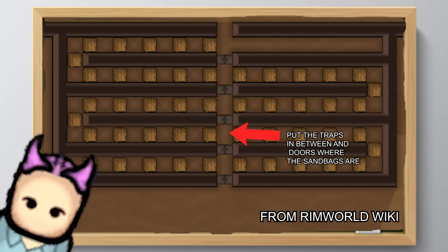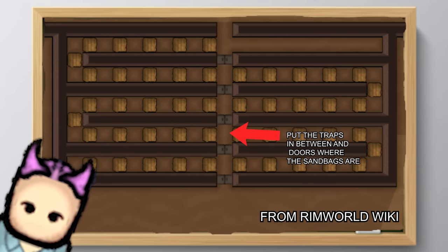It'll separate the invaders too, so any who make it through are easier to pick off one at a time rather than all at once. As the great Julius Caesar once said: divide and conquer. You want them to come into your killbox one at a time, so they are easier to pick off — hence why you want a proper trap hallway.